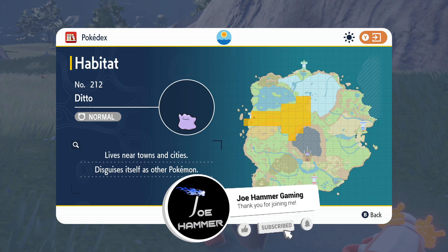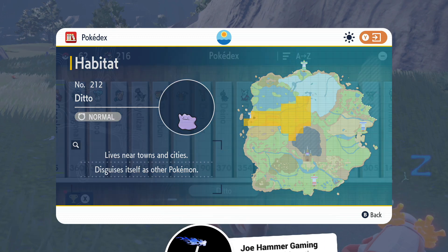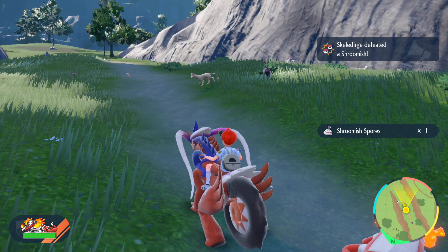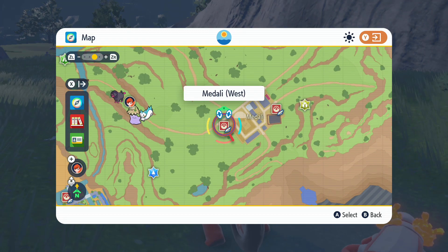I'm going to show you how to find a Ditto. As you can see, there is a pretty specific, rather large area that Ditto likes to spawn. Let me bring the real map up here so I can show you something a little bit more accurate. We are just to the west of Medali.